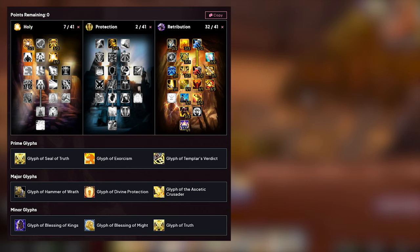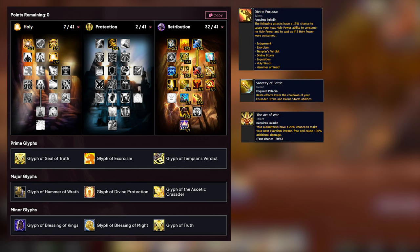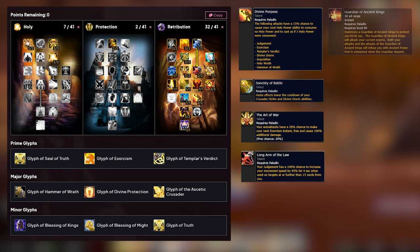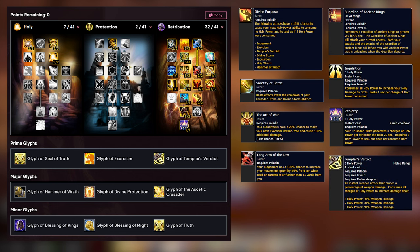The notable changes we have in talents and spells are Divine Purpose, Sanctity of Battle, Art of War, Long Arm of the Law, Guardian of the Ancient Kings, Inquisition, Zealotry, and Templar's Verdict. As you already know, paladins have a different resource called Holy Power, and this is where Divine Purpose comes in clutch for some paladins, proccing rapidly during fights. When that happens, those paladins will out-DPS any other paladin in the charts, which is why Ret Paladin is an extremely RNG-based spec.